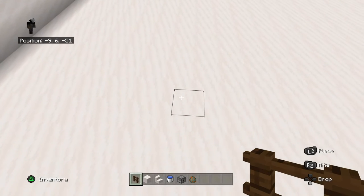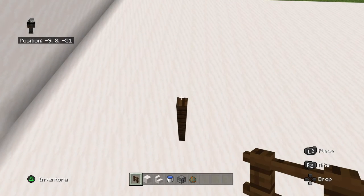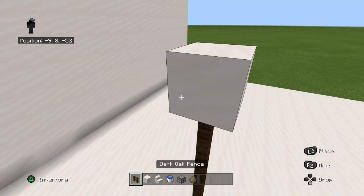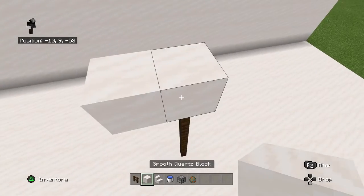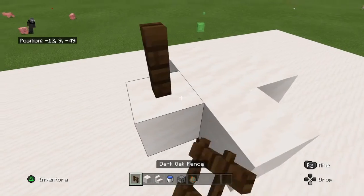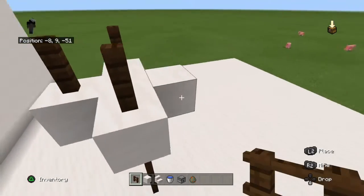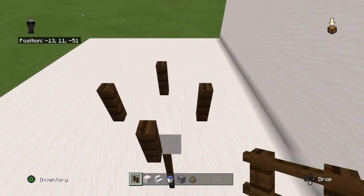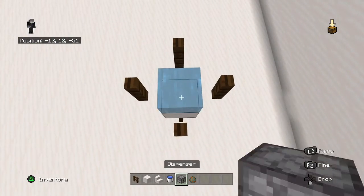And yeah, that's all the things you need. First, you place these fences — bam bam bam bam bam — then you break the block under the fence, and then you place water.